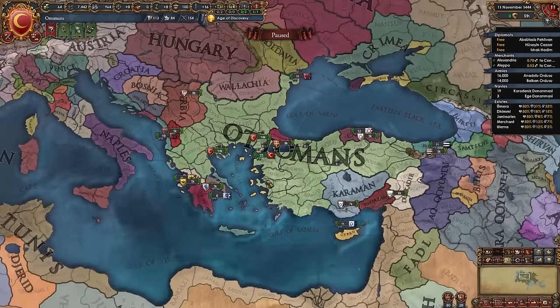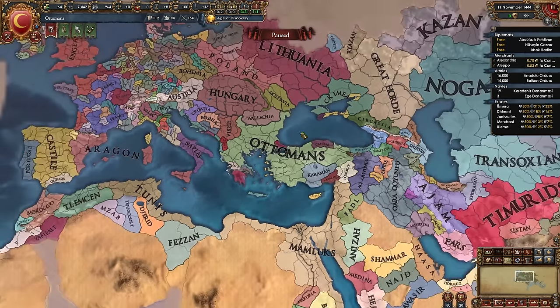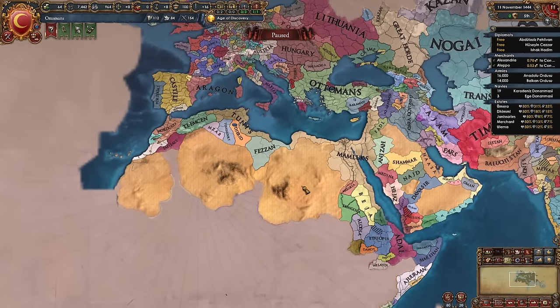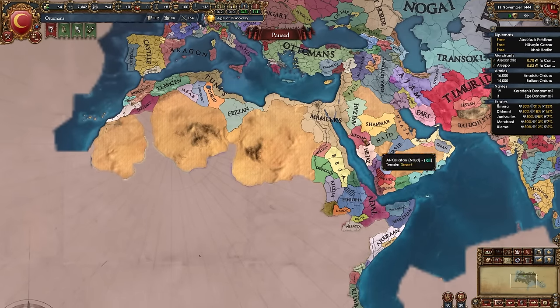Here we are as the Ottomans. We need to kick-start our gameplay by conquering Constantinople and making it our capital. From there we can move on to conquer the entire region, almost all of Arabia, pretty much all of Egypt in two wars, everything in the Maghreb, and maybe even Iberia and the Horn of Africa.